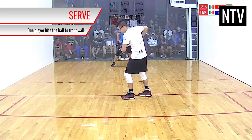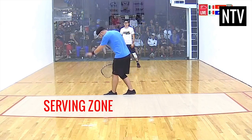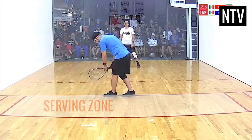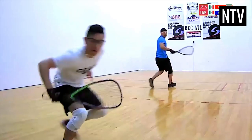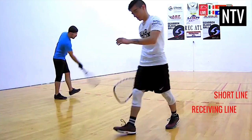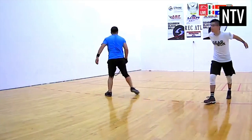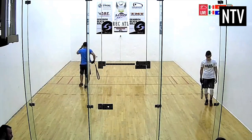The game starts with a player serving the ball. To serve, a player must be in the serving zone and bounce the ball onto the floor before hitting it. The ball must bounce behind the short line and travel over the receiving line. The opponent must wait behind the receiving line during a serve, and cannot cross it until the ball has crossed the receiving line.